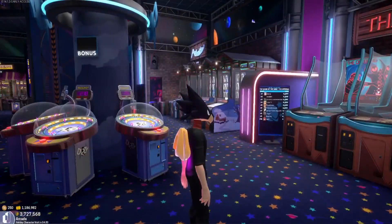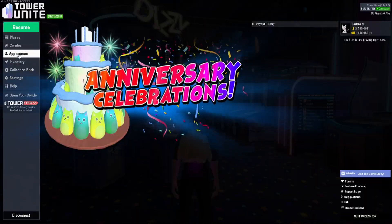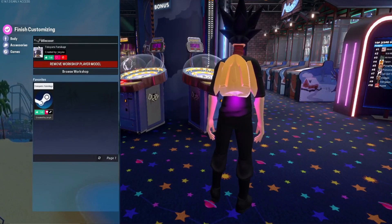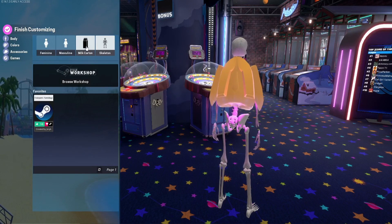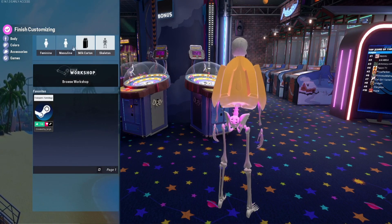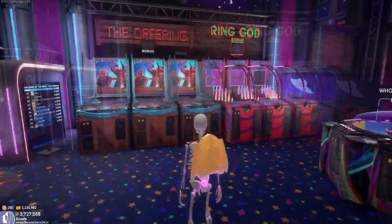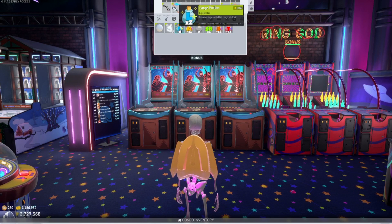First off, you've got to ditch the player model character — it just cannot be done without it. Go into Appearance and change yourself to one of the four default options: male, female, the milk carton, or a spooky skeleton. I'm going to be the skeleton.